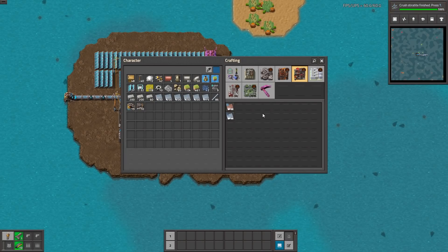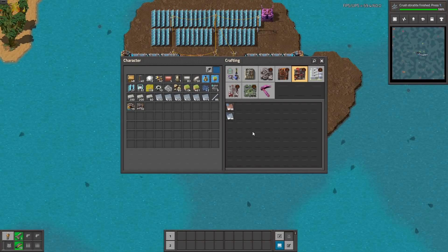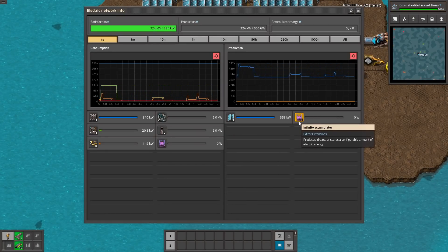You can easily explore everything by yourself. But of course you have to be careful with the electricity, because night is very tough when you are using only the solar panels and you are not cheating.